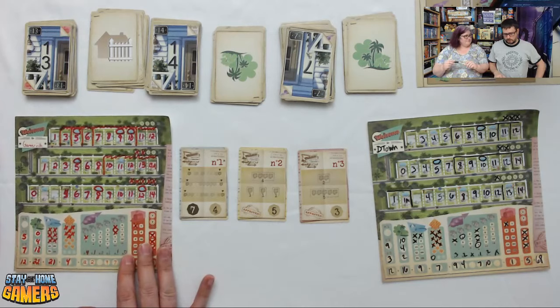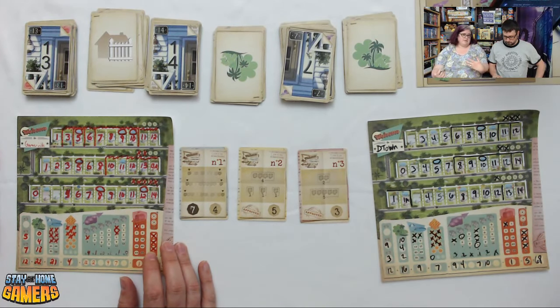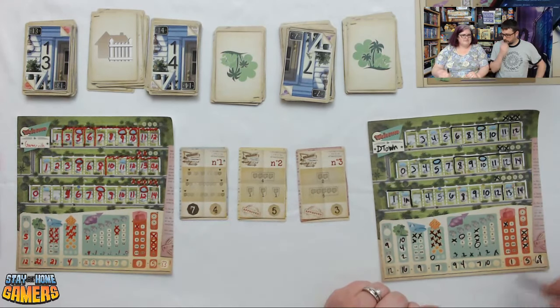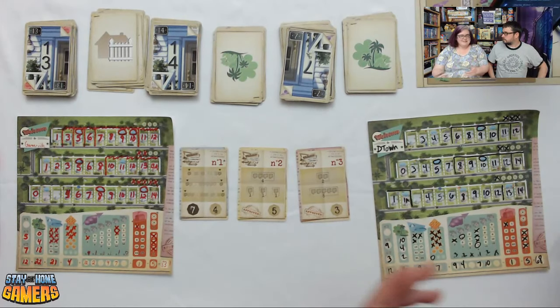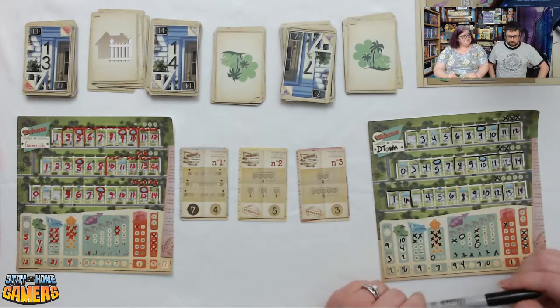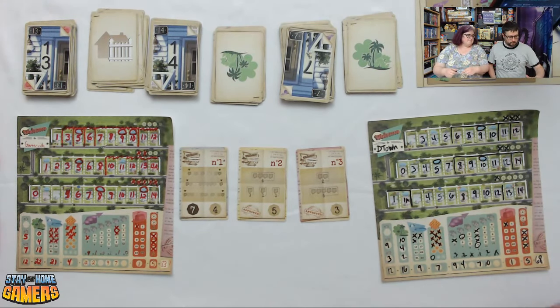They really enjoy the game and never feel bad at the end even when losing. Darcy was surprised by her 68 since she'd typically scored 70-80 something. They recommend Welcome To and are glad they finally got a copy. It's much easier to find now — for a while it kept selling out — and it comes in a small box that fits everything nicely with a couple hundred score sheets included.